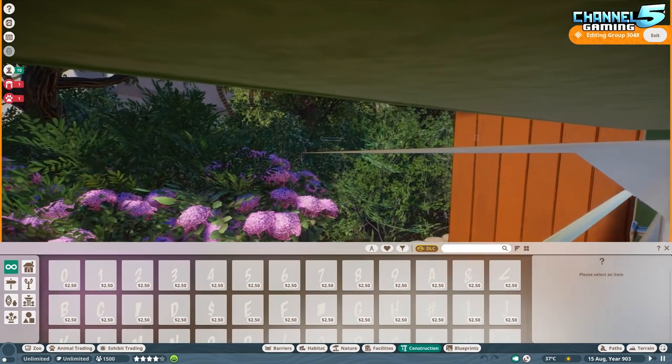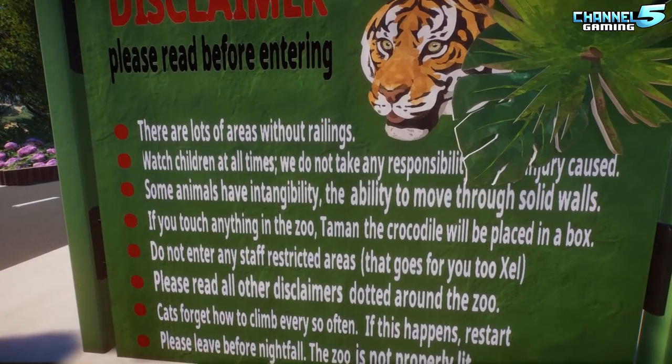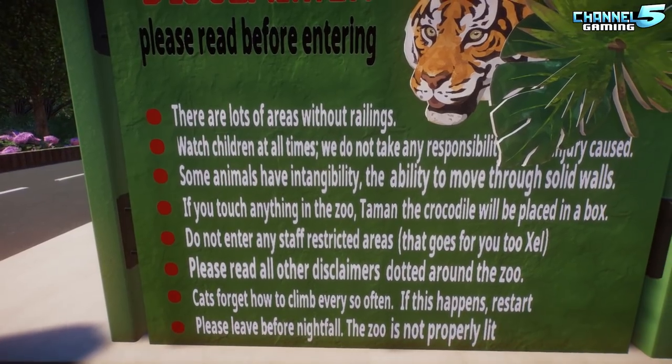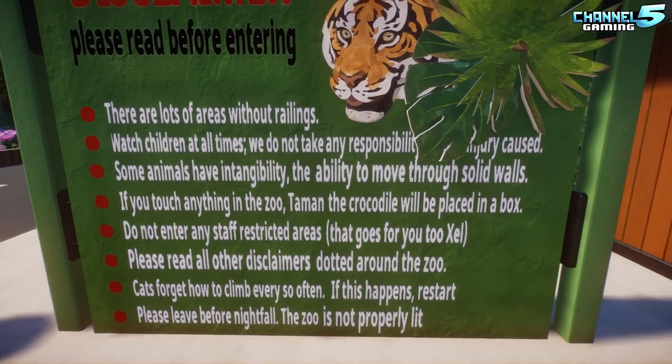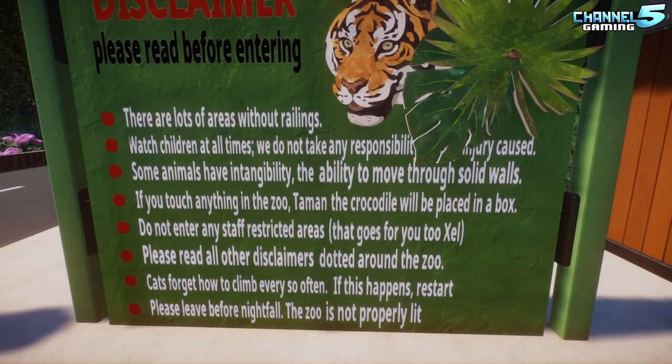The disclaimer reads: watch children at all times; we do not take responsibility for any injury caused; some animals have intangibility — the ability to move through solid walls; if you touch anything in the zoo, the crocodile will be placed in a box; do not enter any star-restricted areas — that applies to visitors, not staff.